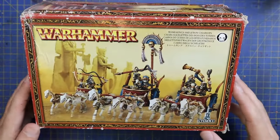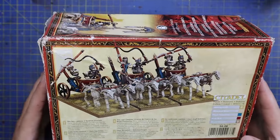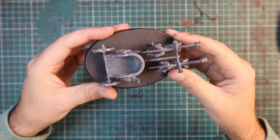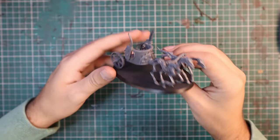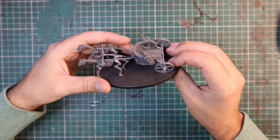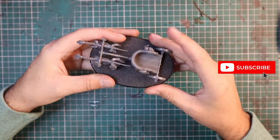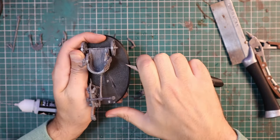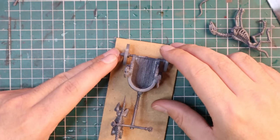Here is the actual original chariot box set — battered and bruised, but I kept it all these years in my box of unused Tomb Kings parts. This is one I built for Age of Sigmar — I built 12 of them to this standard: just the horse on the chariot with the bow and spear stuck on the side, but no blade on the front, no crew, no banner or musician. So I had to remove them carefully from their bases using a sharp scalpel and hobby saw, being careful not to destroy those bases.